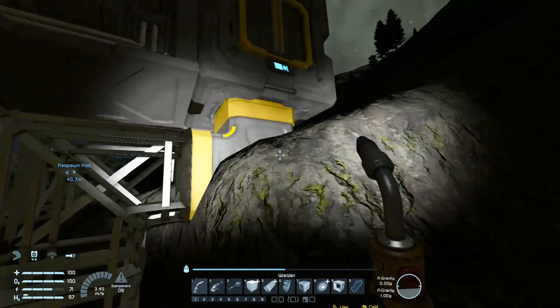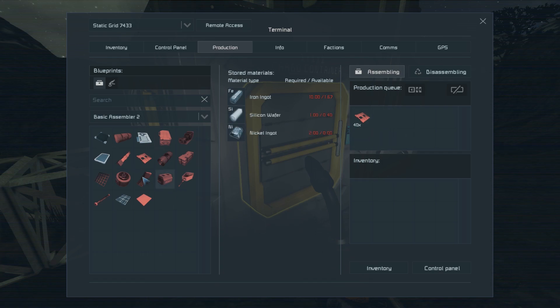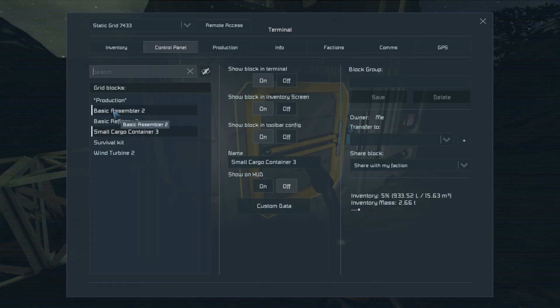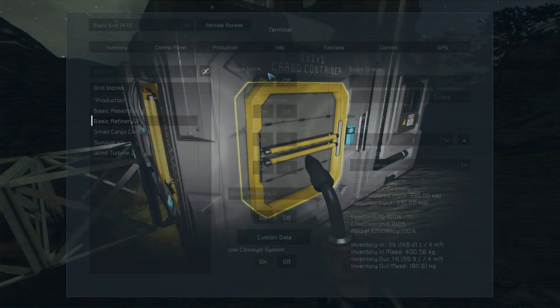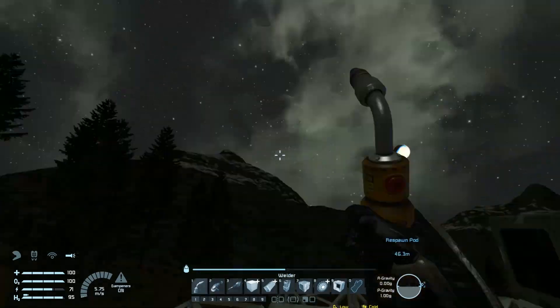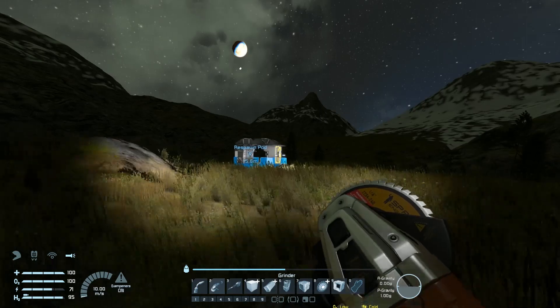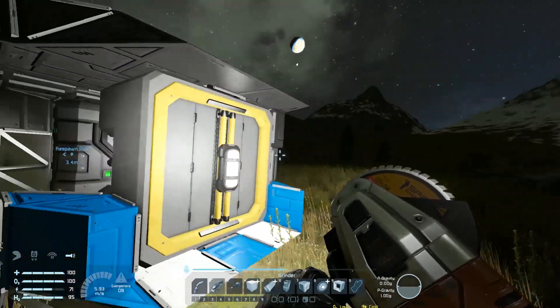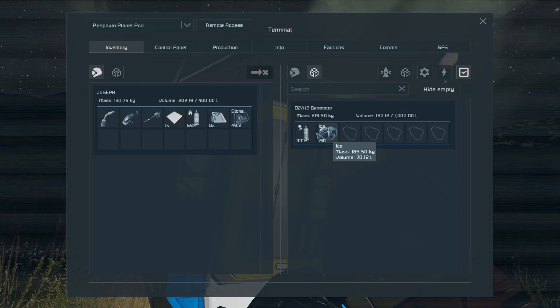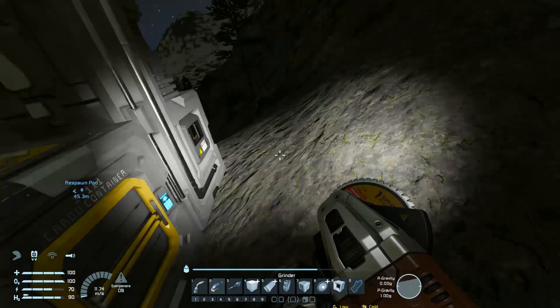We need sunlight, we need day — we don't really need it but it'd be nice. Our spawn pod over here — we don't need to do anything yet. I'm going to take the ice out so whatever stored oxygen or gases we have I can use. How is that refining going? It's already finished all the stone, so we'll turn it off and put the assembler online.